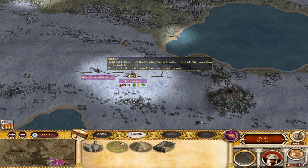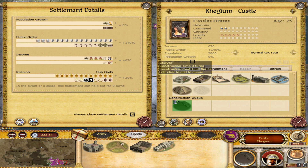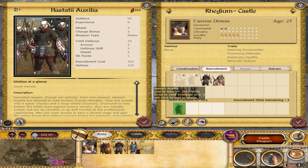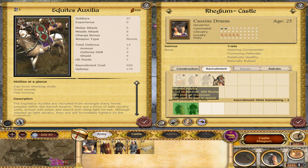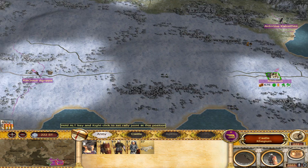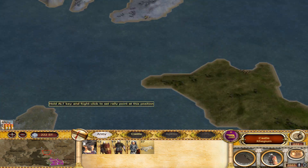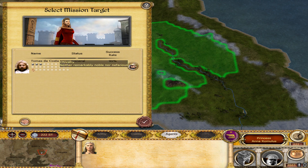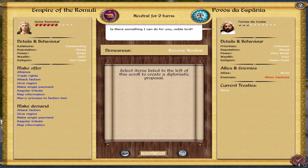Let's go ahead and build some things in all of our cities. Let's get our priest up here to scout and recruit a couple of units. They've got some really cool units here - Legionary Caesarus, Hastati Auxilia, some Equites. We'll build a little force down there just to stress the engine. And up here we have our princess who we can send to do some diplomacy.